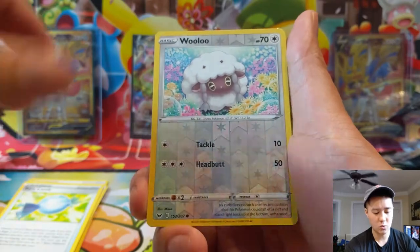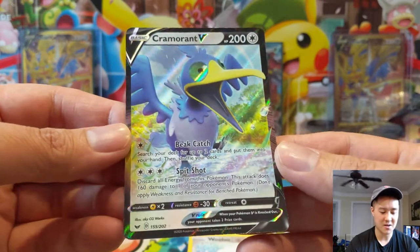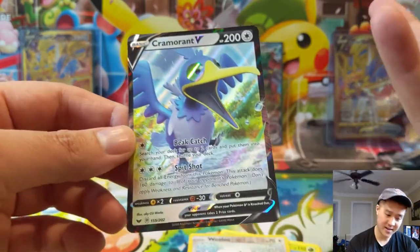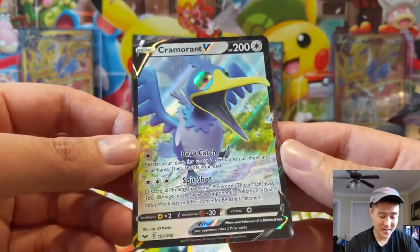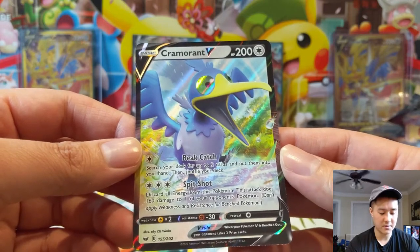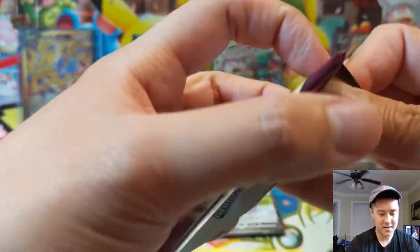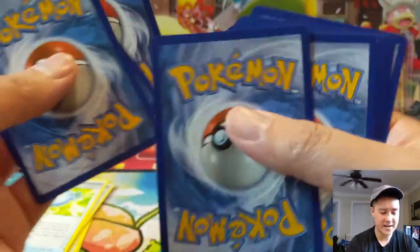Sizzlipede, Wailmer is a reverse — finally, we got at least a V card, and it is Cramorant V. I can't say I'm too excited for this card, but you can tutor up two cards and put them into your hand — that's pretty strong as an attack if you're going second. Beyond that, discarding all energy for 160 damage doesn't sound like a great use of your attack. It's not too different from other high-cost attacks, and it's not a GX attack.